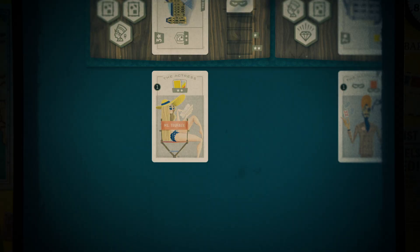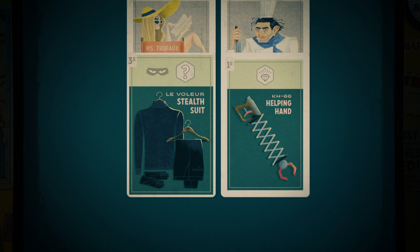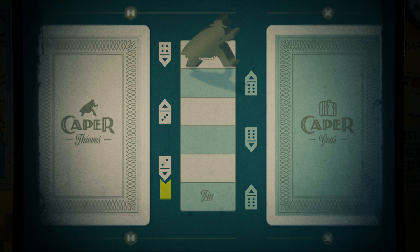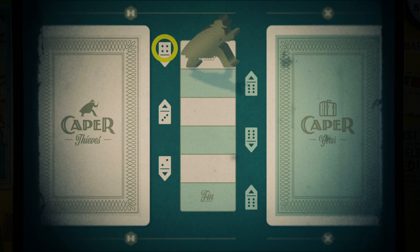Your heist consists of six rounds, alternating between rounds where you assign thieves to locations and rounds where you equip your thieves with gear. The first thing you'll do each round is check the round tracker. The icon next to it will tell you if you're dealing cards from the thief deck or the gear deck. The number of pips shown is the number of cards dealt to each mastermind, and the arrow points at the mastermind who takes the first turn that round.